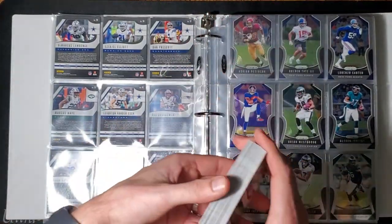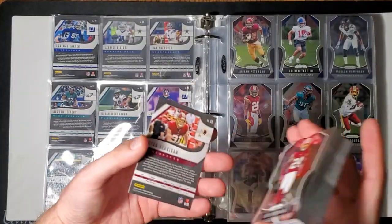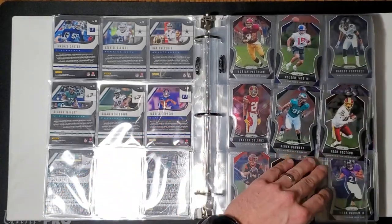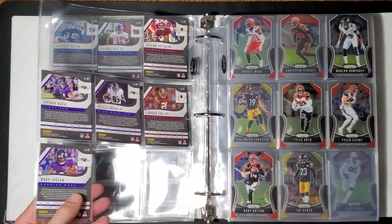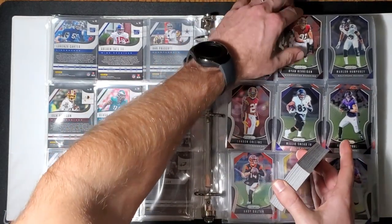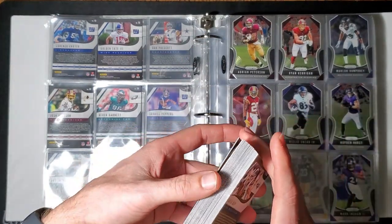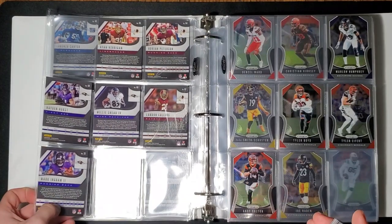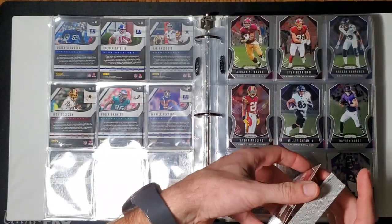If you guys haven't checked out Mellow Cards yet, please do — the guy is Canadian, so you know he's a nice guy. You ever met a Canadian that wasn't nice? He opens more hobby stuff than anybody I know. His last video he opened a Panini one box and then proceeded in the same video to open up a 2018 Optic Football box — it was an awesome video, so definitely go check him out. I'll link him in the description.